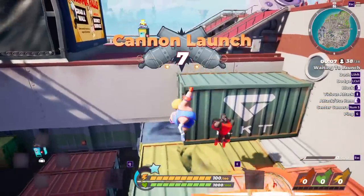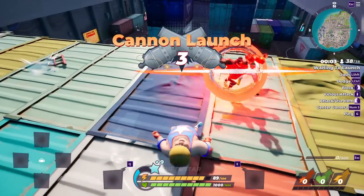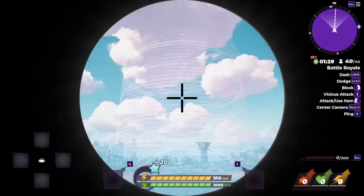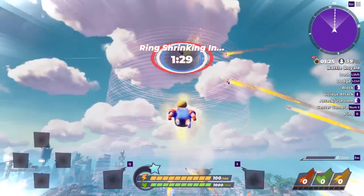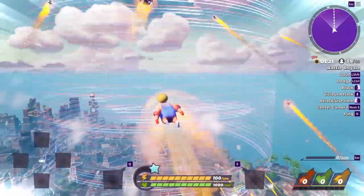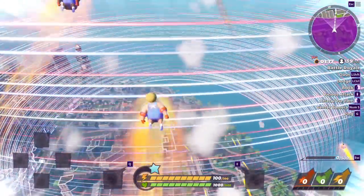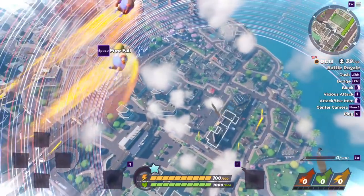You basically customize your character and stuff. There's a season pass coming soon. And instead of guns and things like that, you do still have weapons in the form of chairs and baseball bats. You can also pick up street signs and smash your opponents with them. But besides the weapons, you do have basically wrestling moves — you can do elbow drops, super kicks, and things like that. It's a lot of fun, with different rarities, like your typical battle royale.